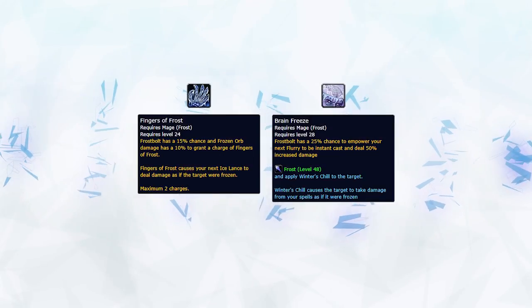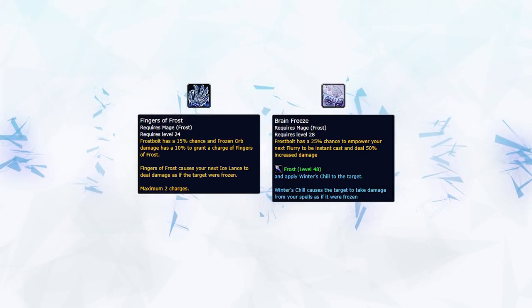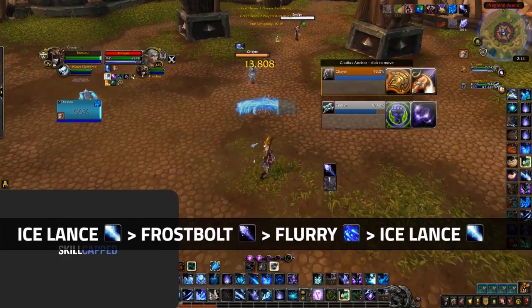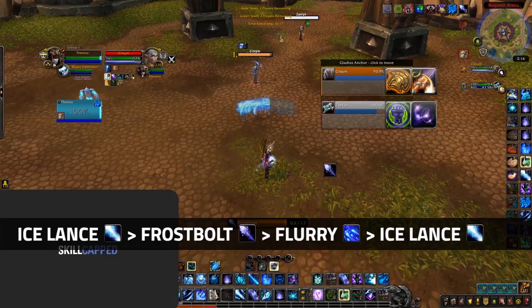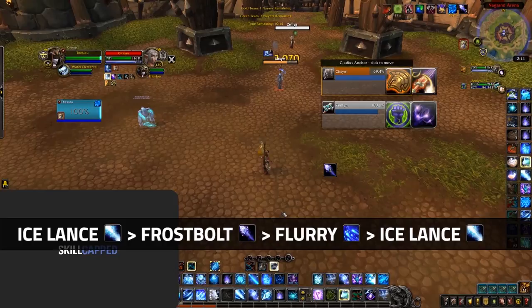The second combo with procs is a little more damage but requires you to have both a Fingers of Frost proc and a Brain Freeze proc. This combo is Ice Lance into Frostbolt into Flurry into Ice Lance. This will shatter both your Ice Lances as well as your Frostbolt, giving you some crazy burst.